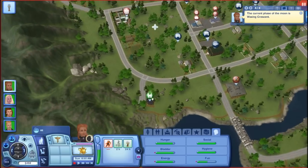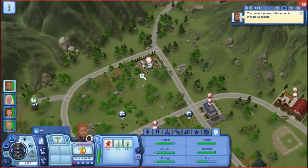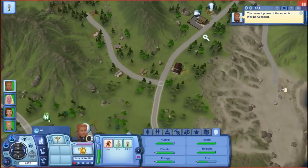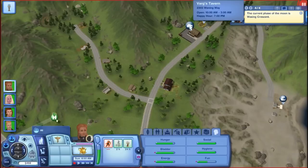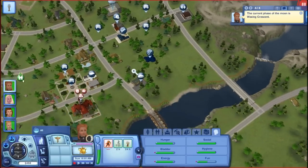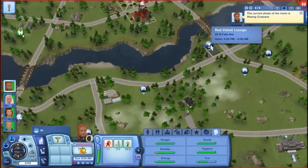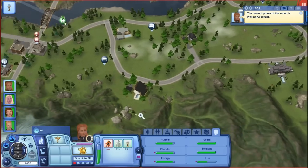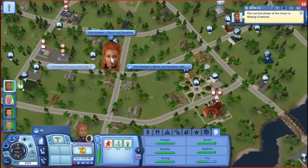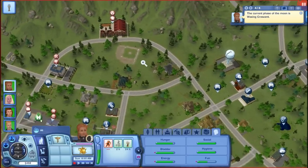So what we're going to do is get her the fortune teller career. What is this — Vargs Tavern? I believe that's the werewolf hangout, open from 10 a.m. to 3 a.m. The Toadstool — probably where the fairies hang out. The Velvet Lounge — probably where the vampires hang out. Now where do the witches hang out? Where is the elixirs and sundries shop?